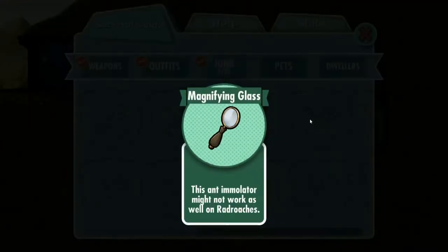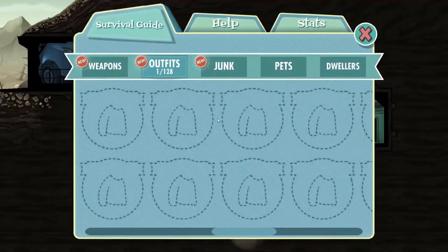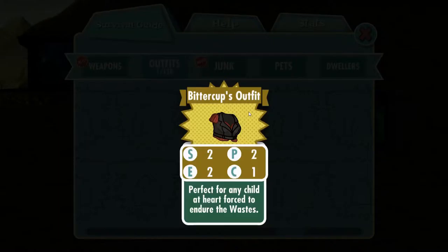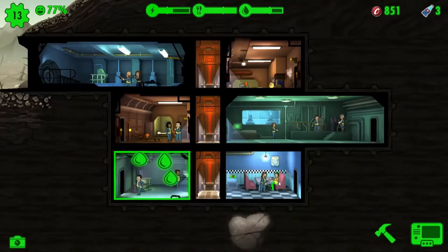Magnifying glass — we can use that to look for stuff I guess. Her outfit should have a bit of information. 'Perfect for any child at heart, forced to endure the wastes.' Look at that.